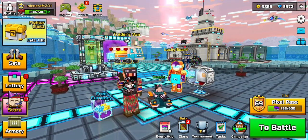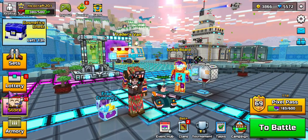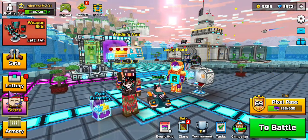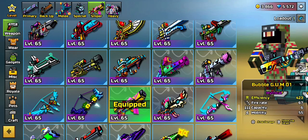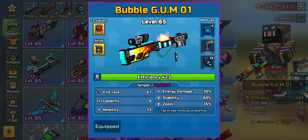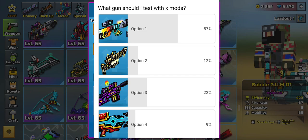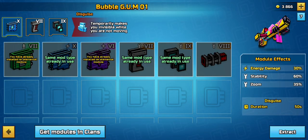Anyway guys, we're going to be going over a community poll that we originally did like three days ago. I'm kind of late on it because I've been dealing with the hackers and stuff like that. We're going to be going over the Bubblegum 01 with level X modules and the skin which gives it the burning effect, which is really cool. You guys actually voted for this gun out of all four that I posted — I'll put a picture on the screen right now. The last video I did testing X mods on primary, we originally did the Last Kiss, and that video did pretty good.